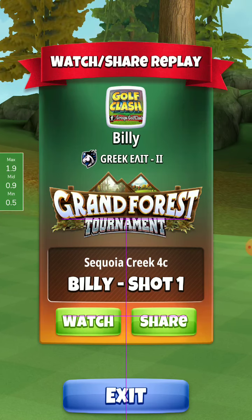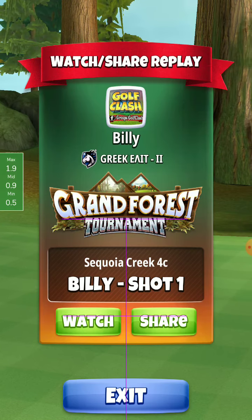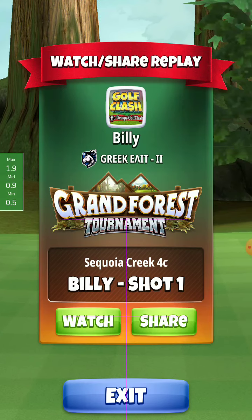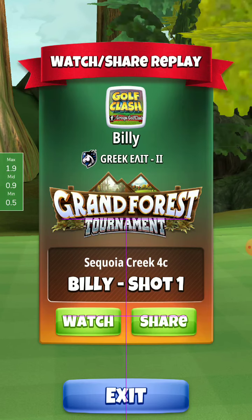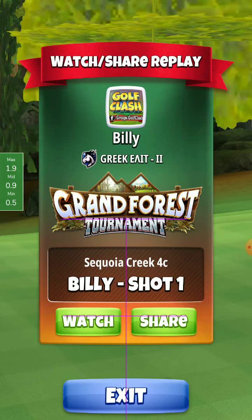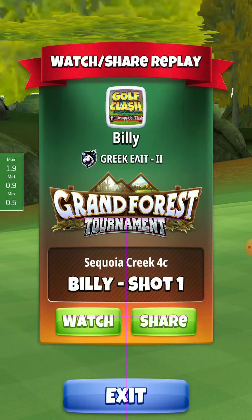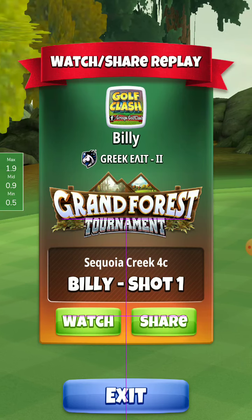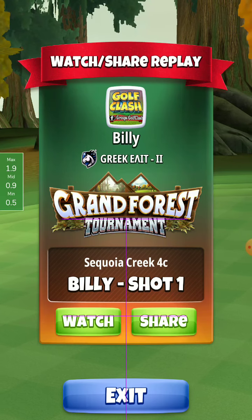If you have a low extra mile, like 5-5, I would highly suggest to use a power 5 ball here if you want to go close to the green. Also with an extra mile 6 and 7, if you use a power 5 ball, you will go very close with the titan ball.